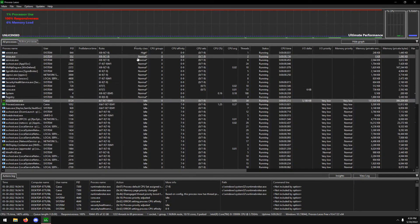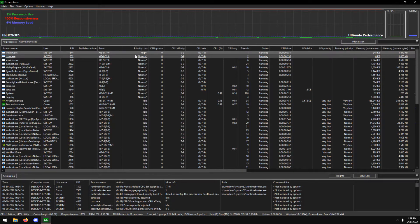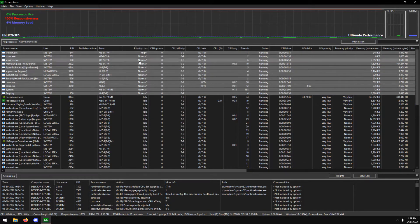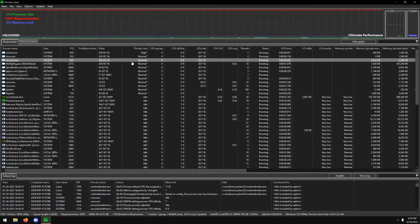There are a few processes you cannot change manually in Process Lasso — you'd need to use the registry editor or go even deeper. There are six processes you cannot edit at all in terms of priority class; it will error out. I wouldn't recommend changing these anyway, since they are core Windows functions like the registry, system, Windows initialization, and EXE services. I'd keep the priority thread boost on those as well.